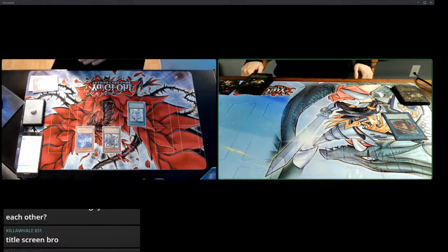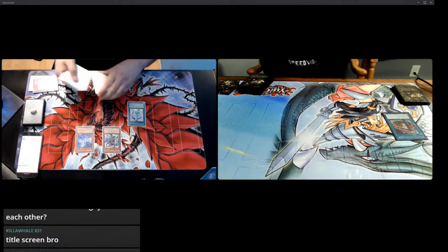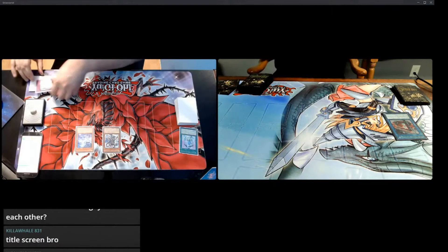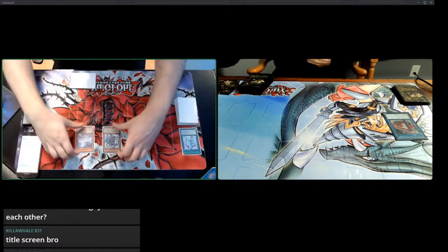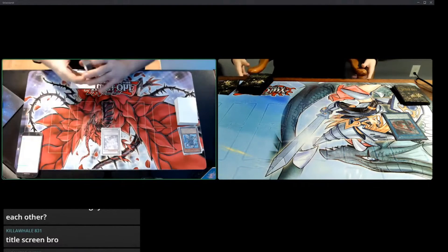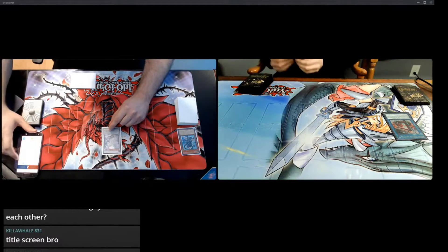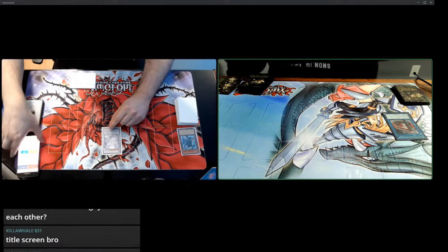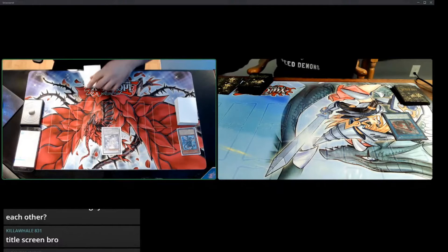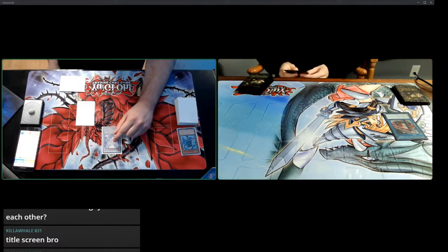One will go to my hand and the other two get shuffled back to deck, so I'm adding True Light to hand. I'm going to synchro summon Blue Eyes Spirit Dragon. Enter battle phase, swing for 2500. I'll take it, I got no choice. That puts me at 5500. Main phase two, I'm going to set one card face down, your turn. Blue Eyes Spirit Dragon's tag-out effect — that's a quick effect, right? Yes, and it can also negate a graveyard effect.